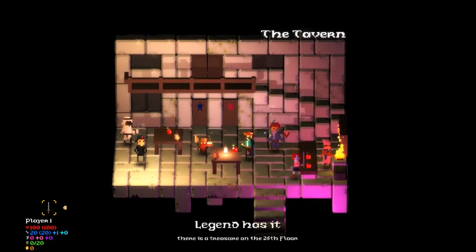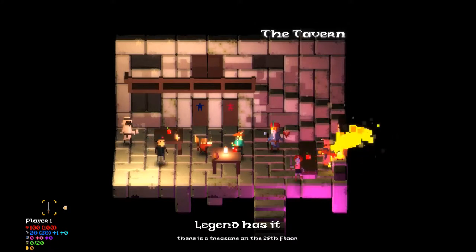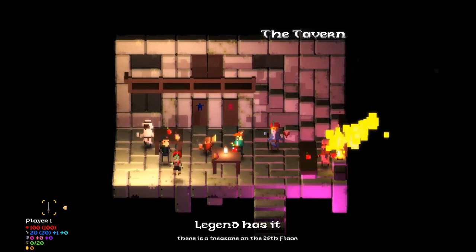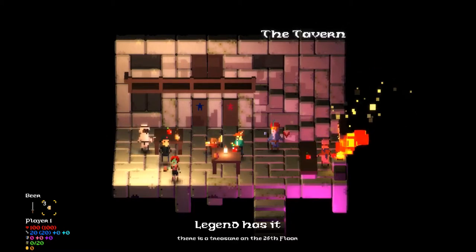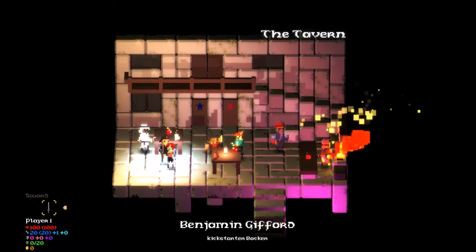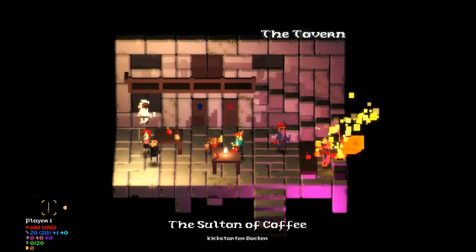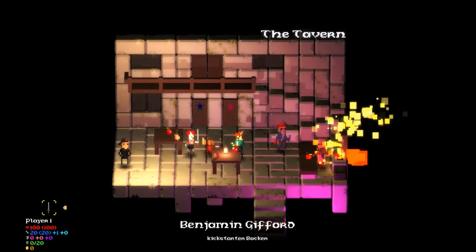I'm collecting stuff — apples. I'm on fire! There is treasure on the 26th floor; I have never made it anywhere close to that. So B is jump, A is attack, X doesn't do anything, Y doesn't do anything. The paddles move the menu in the bottom left corner. A Kickstarter backer — thank you, Benjamin Gifford, for Kickstartering this game. It's awesome. Alright, let's go see the game.